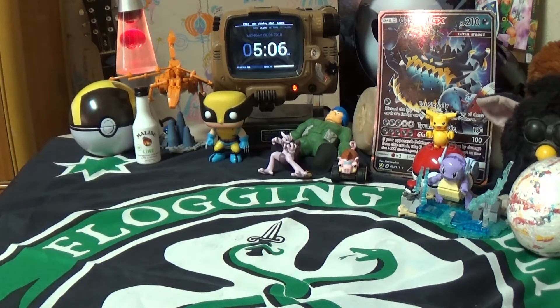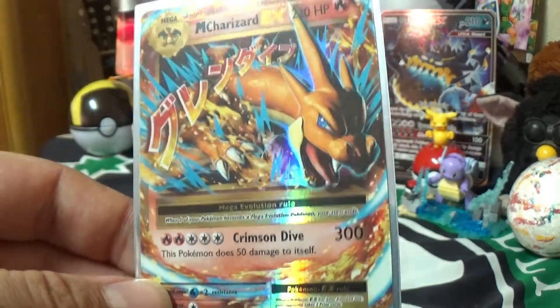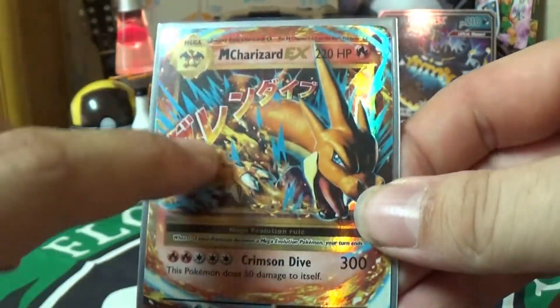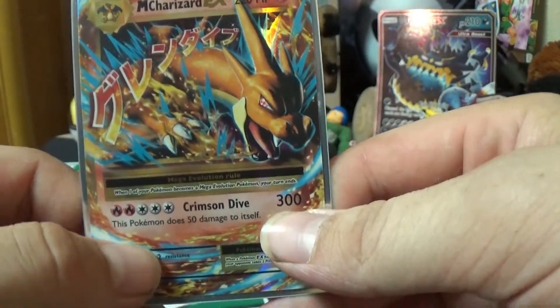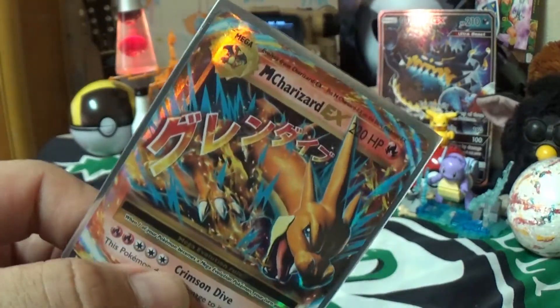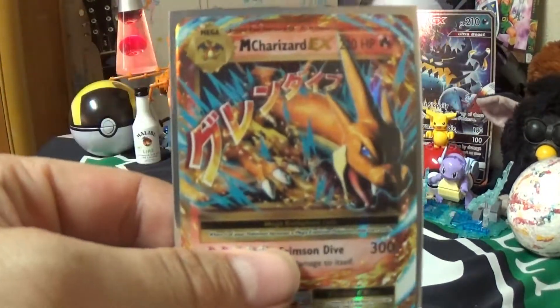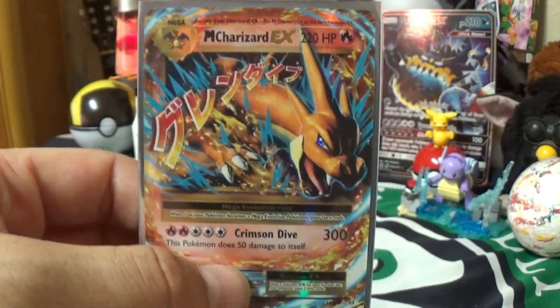Next we have one of my most favorite beloved Pokemon — Charizard, but not just any Charizard: Mega Charizard EX. It's hollow, it's just beautiful. Again with that Japanese writing I don't know what it says. It does 300 damage but of course does 50 damage to itself. I don't use these to actually battle — I'm just collecting them until they become worth some decent money, or if anybody wants to offer me more than what's displayed on screen.